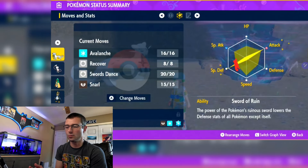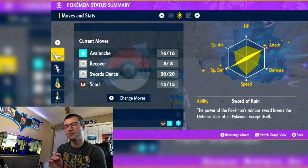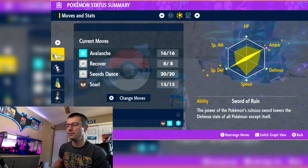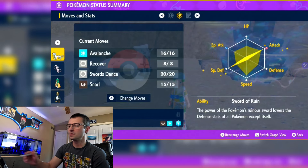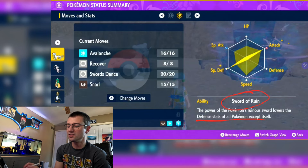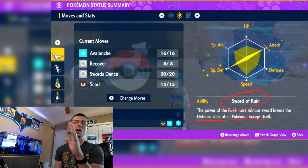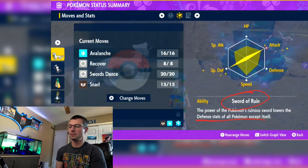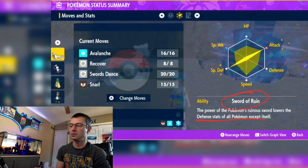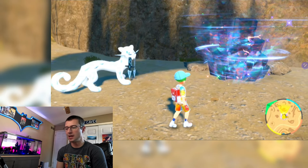Odds are you're going to go down once, but we want to survive just long enough to get one Snarl off — that's the game. Love his ability, Sword of Ruin, which lowers the defensive stats of opponents just by being on the field, letting us hit Venusaur even harder. It triggers automatically — nothing you have to do. That's it for this awesome legendary snow tiger.